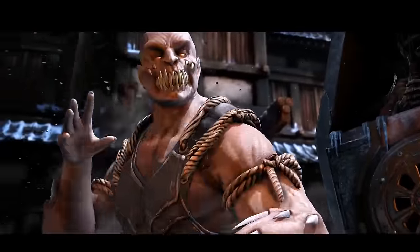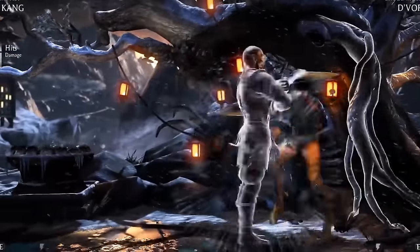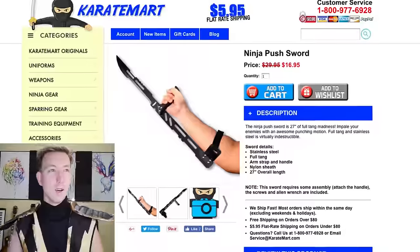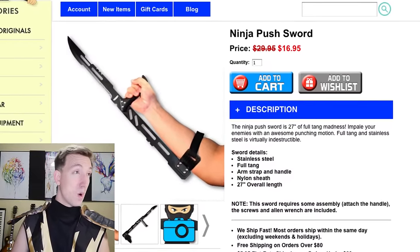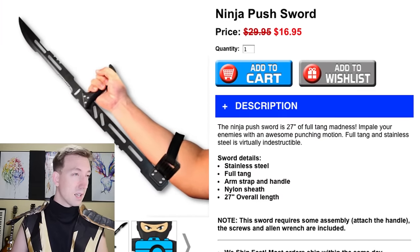You know what Mortal Kombat character has some insane, awesome weapons? Baraka. He was first introduced in Mortal Kombat 2. He is a nomadic mutant race called Tarkata, and he has these really long blades that come out of his arms called Tarkata blades. Let's see if I can find something that would mimic a blade coming out of my forearm. I found a ninja push sword for $16.95 — that looks pretty similar to Baraka's blades because it comes right out of the forearm. I think this is perfect for Baraka, so let's add this to cart.